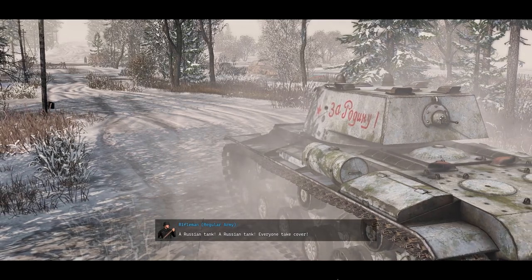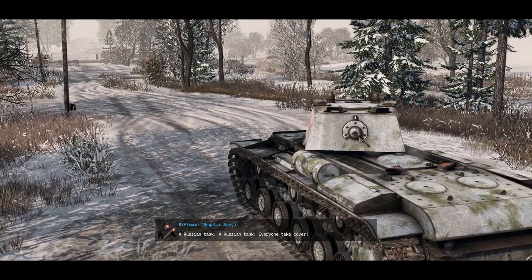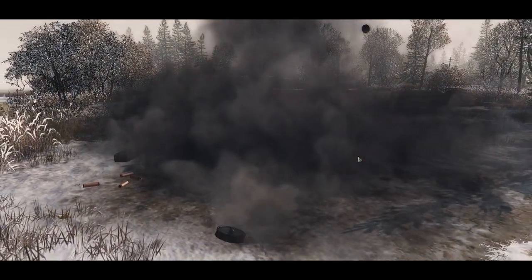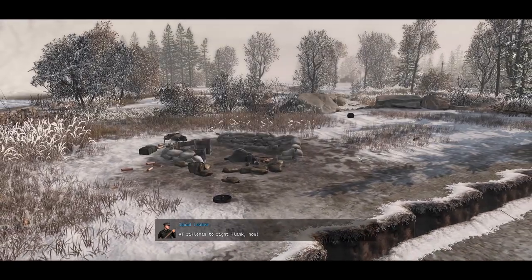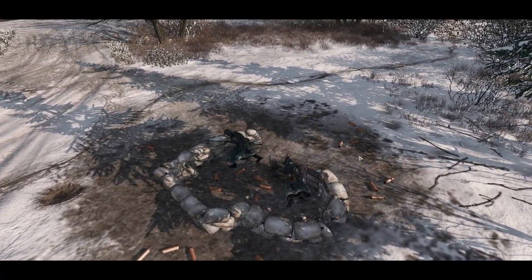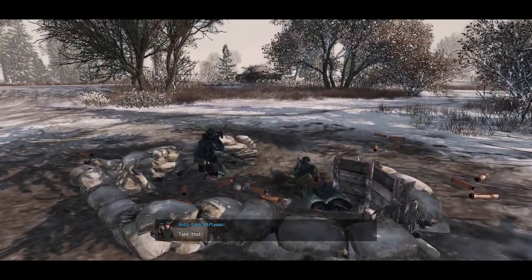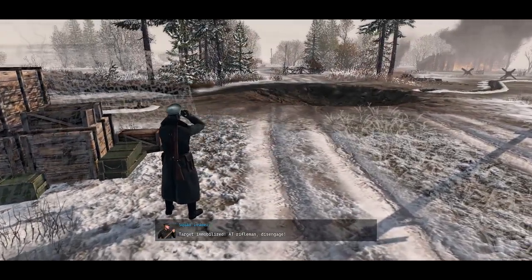Oh, that's a nice little camo paint unit. It has a little gun at the back as well. A.T. rifleman, to right flank, now! Now the A.T. guns! That's pretty cool. Target immobilised! A.T. rifleman, disengage!